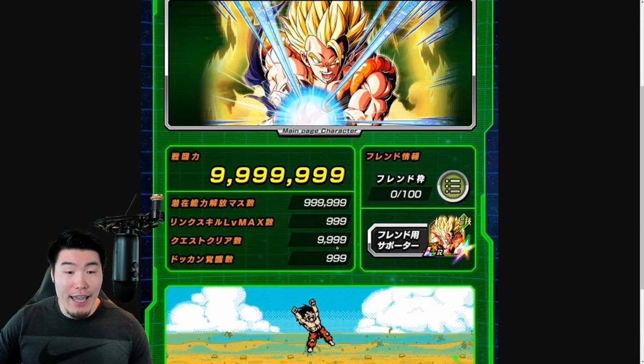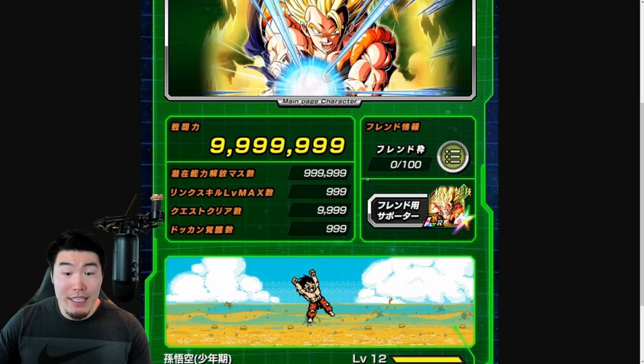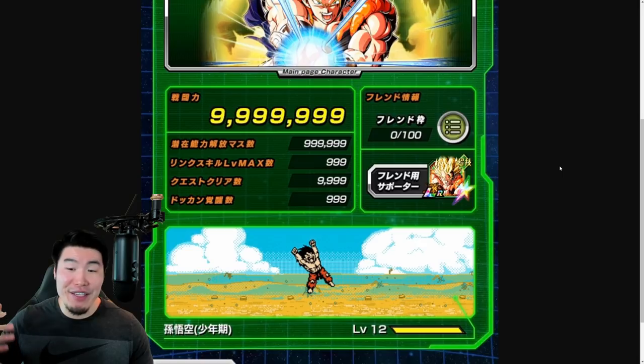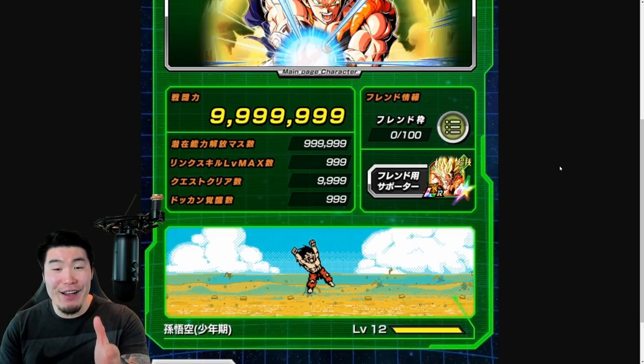And then we have your account power level. The factors that go into your account power level are: one, number of orbs used; two, number of max link level units on the account; three, number of missions completed; and finally, number of units Dokkan Awakened. I believe the highest score I've seen so far is somewhere in the range of three to four million. Nobody has nine million, nine hundred ninety-nine thousand, nine hundred and ninety-nine. But obviously, whale accounts — accounts of people that have been playing for a long time and also spend a lot of money on the game — will have higher power levels than free-to-play players. To me, this is basically just an easier way for whales to flex their accounts instead of having to show people their boxes with all their rainbowed LRs and max link level units.